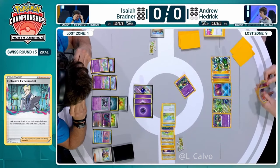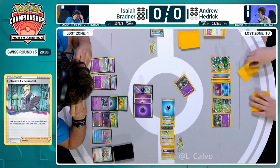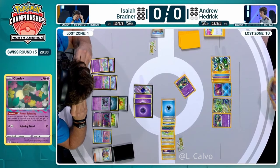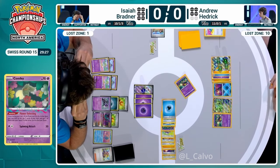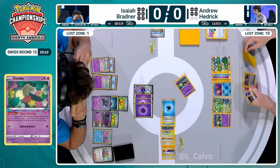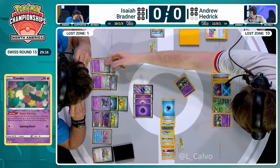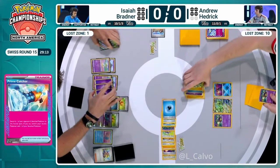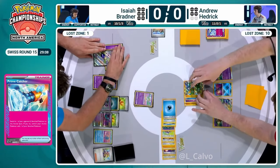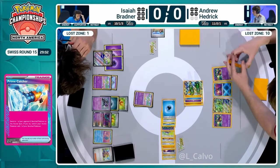Isaiah did everything right last turn - leave a Pokémon in the active that doesn't get KO'd by Ampu Very Much, leave the Iron Hands such that you can KO it with Adrena Brain the following turn. It was a great turn and you even put your opponent down to a two-card hand with Unfair Stamp. You just unfortunately managed to give them the best possible three-card hand imaginable. And here comes the Prime Catcher - if you're Isaiah right now you're just like, I Unfair Stamped you. I used my A-spec. This is the thanks I get.